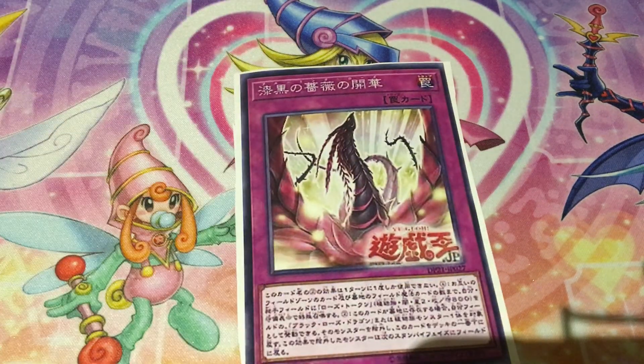The trap card is also called Blooming Rose — it's a Normal Trap whose second effect can only be used once per turn. Its first effect Special Summons Rose Tokens, which are Dark Plant Level 2 with 800 ATK and 800 DEF, in Defense Position to either player's field up to the number of Field Spell cards in the field zones and either player's graveyard. These are the same tokens Black Garden makes, so there's nice synergy. Its second effect lets you target Black Rose Dragon or a Plant monster you control, banish it, then place this card at the bottom of your deck. The banished monster returns to the field during the next Standby Phase — it's like a protection card, temporarily taking Black Rose Dragon out of danger before she comes back to devastate your opponent.